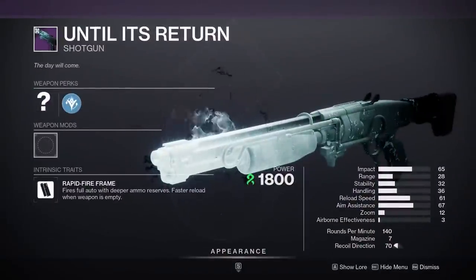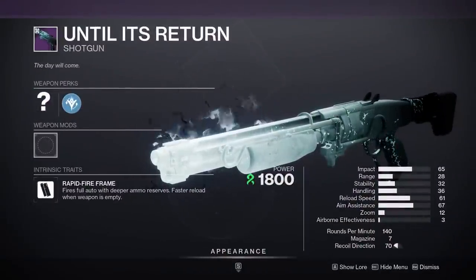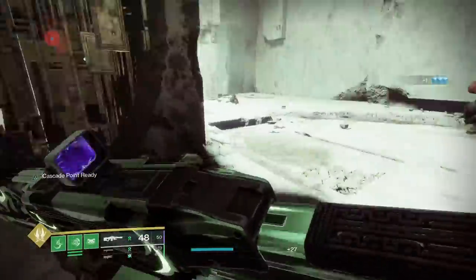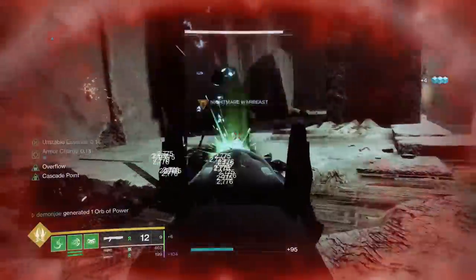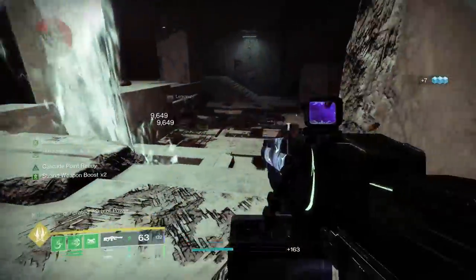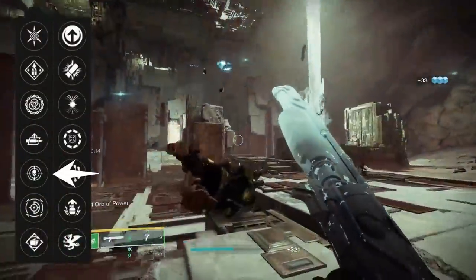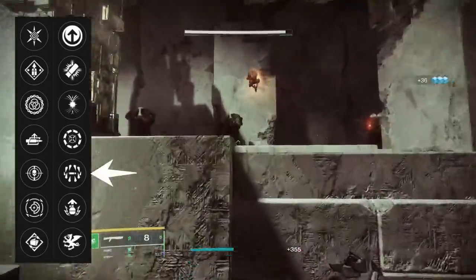Until Its Return. The final weapon in today's video is the Strand Rapid Fire Shotgun counterpart to the Last Man Standing. Is it any good? We kinda yet again find ourselves with a weapon that just isn't all that exciting, which has been a common theme of the entire weapon set, and is extremely disappointing. Until Its Return comes with the following perks: in the first column we have Overflow, Auto Loading, and Threat Detector, with the second column having Collective Action, Trench Barrel, Cascade Point, Surrounded, and Vorpal.